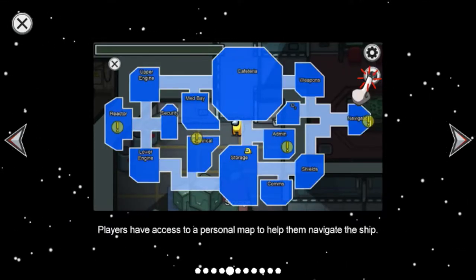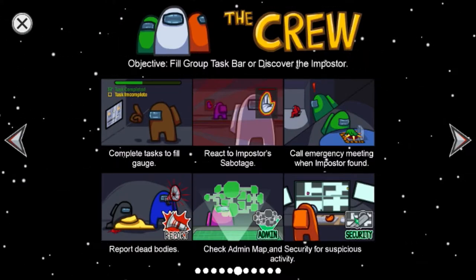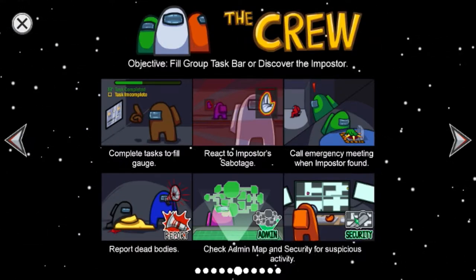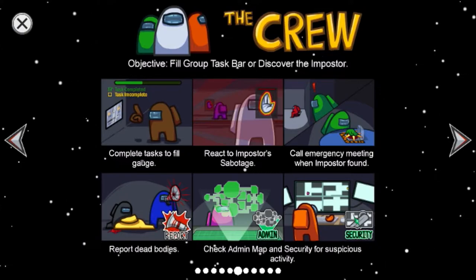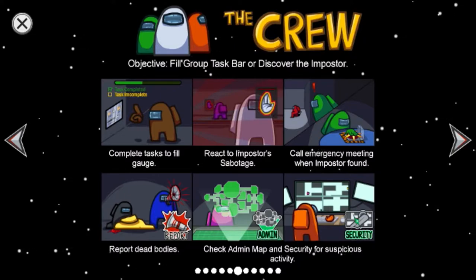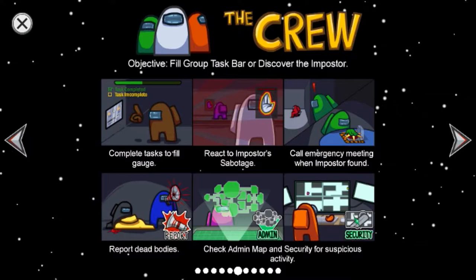Players have access to a personalized map to help them navigate the ship. As a crewmate, you have to fill the task bar by completing tasks — it's the green bar at the top of your screen. Yellow tasks are ones you're in the middle of, and red ones are tasks you haven't attempted yet. You also have to react to imposter sabotage, like when they shut off the oxygen.